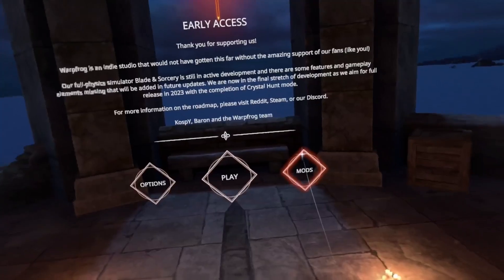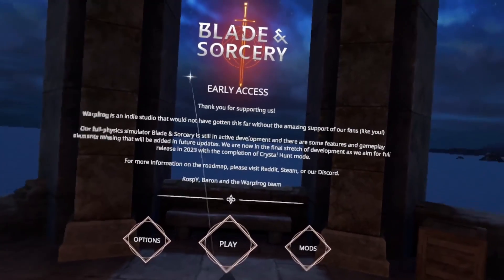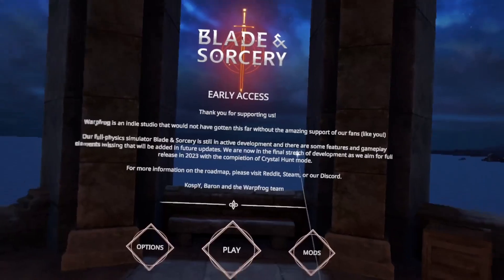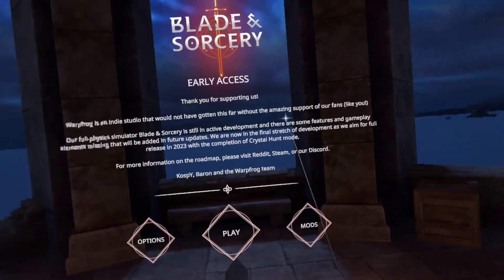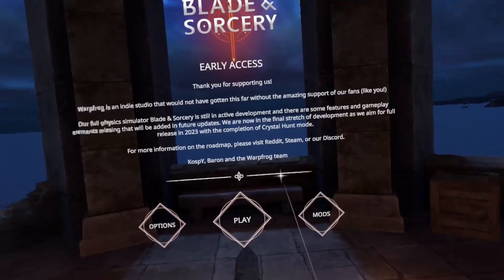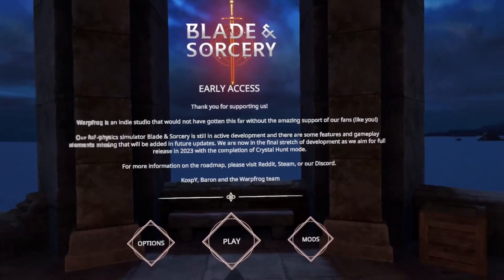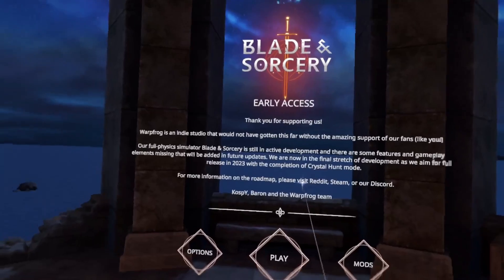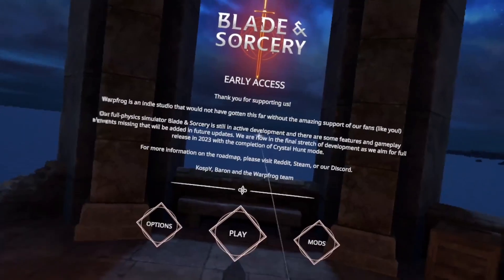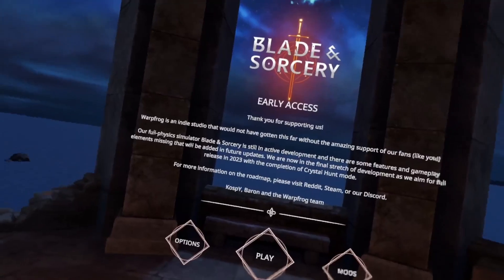If you skipped the email step, unfortunately there's no way for you to add the email yourself. So even if you delete the game and delete the data, it might come up with the pop-up again. But even if you type an email in there it won't actually link it to your account — it will have already generated an account linked to your Meta ID, and even if you reinstall the game it will connect you to the same generated user.